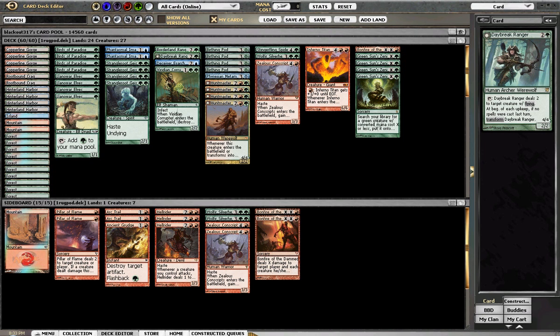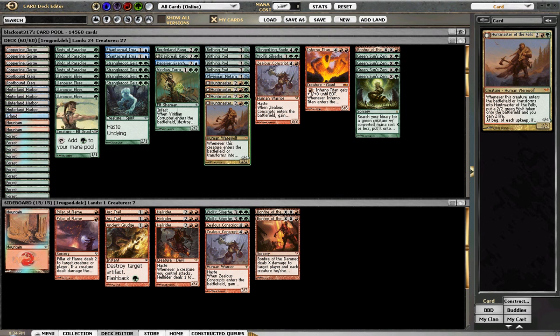I was happy with Daybreak Ranger as a one-off. I did face some spirits and stuff like that, so I'll leave that. Borderland Ranger is kind of necessary to fix your mana. I think 4 pods is correct if you're going to keep the mana dork plan and go for the early pod. If you're not, you would cut some mana dorks and just play a slower pod. I like the Metamorph as a one-off — it was good at getting to 5-drops and copying stuff.